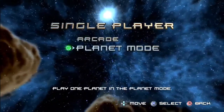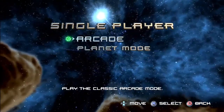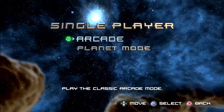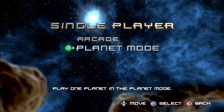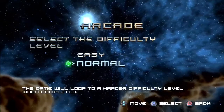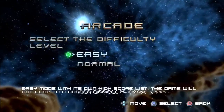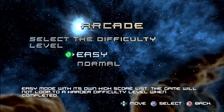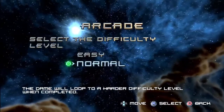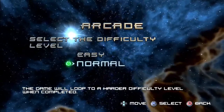We have arcade mode and planet mode. Planet mode lets you play one planet at a time, just to check them all out. Let's go ahead and start with arcade mode and see how well I can do. Then when I inevitably die on the first level, we'll switch over to planet mode. The game will loop to a harder difficulty when completed. Easy mode has its own high score list and will not loop to a harder difficulty. We definitely want to go for normal. It's nice that they're telling you exactly the difference.